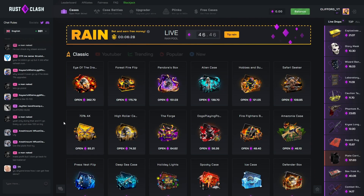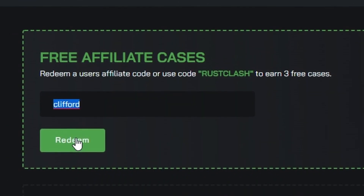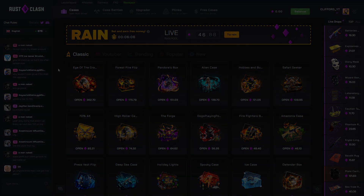Anyway, we pulled out an insane amount of skins today. As always, if you want to check out the site, go to free cases, code 'clifford', click redeem — get free cases on the site. Drop a like, a sub, and turn notifications on for daily content like this. Hope you enjoyed the video — see you in the next one, peace out!